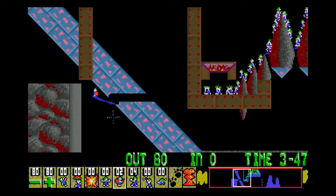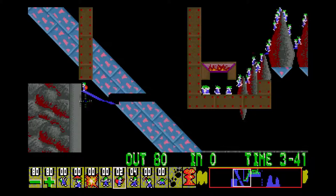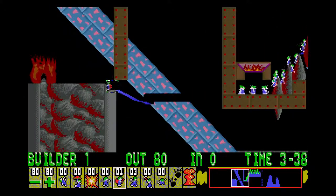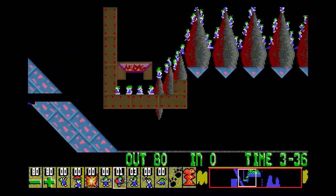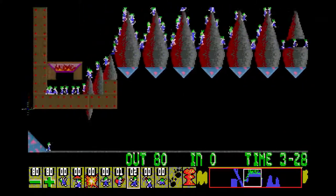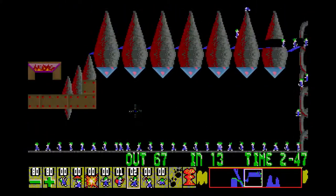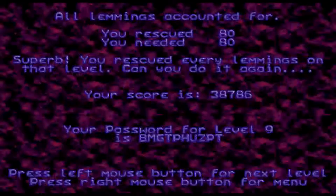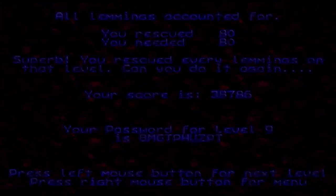Actually I'm thinking of a level I was testing for Lemmings Plus 4 — never mind that. We can release the crowd now. And there we go, another level down. So we're on to level 9, which is essentially the same.